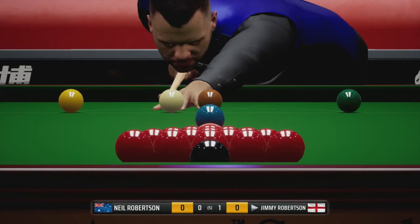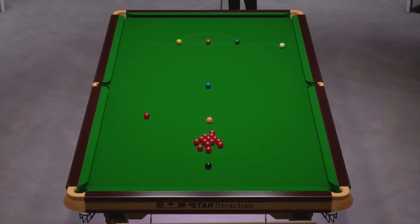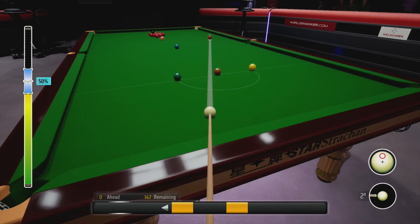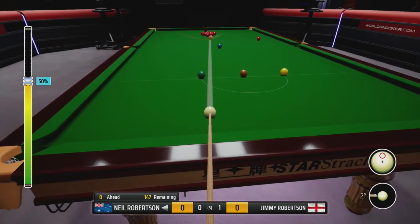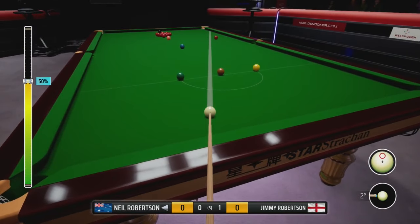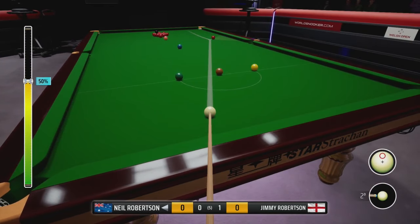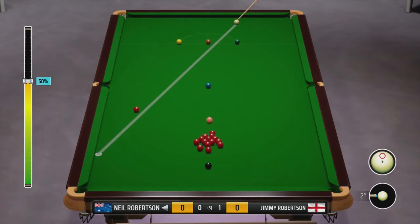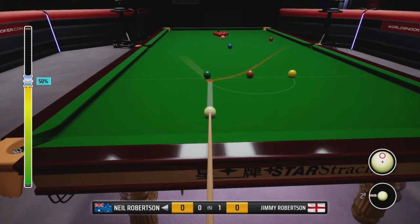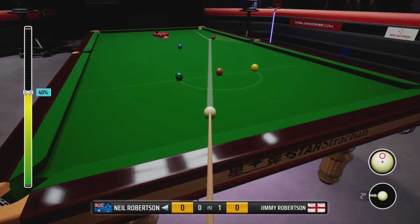In that last frame, looking to push on here. The second frame — Jimmy Robertson making his break. You might leave a bit of an opener here. But the angle's not there, unfortunately. What can we play here? He's played a decent break, to be fair to him. He's looked at a number of options here — the balls haven't really changed, but the more you look the harder it gets.